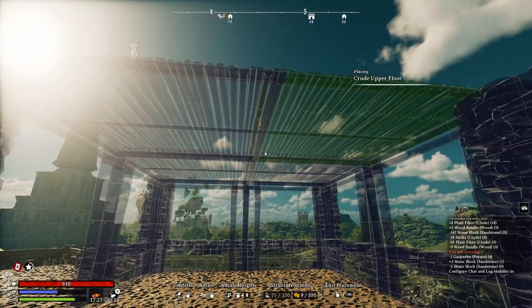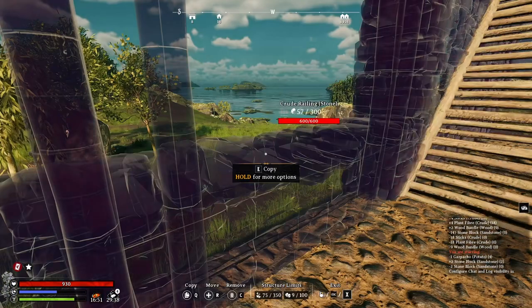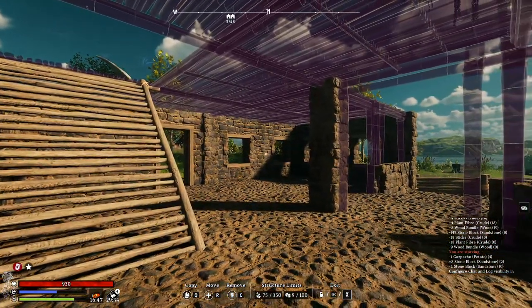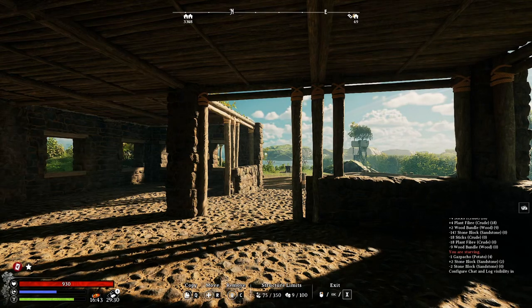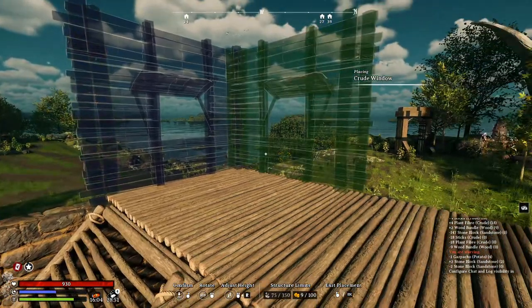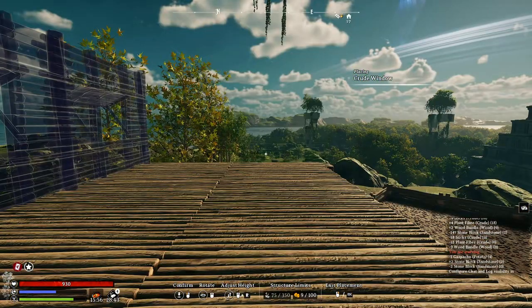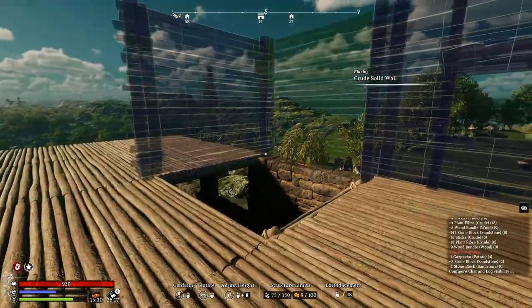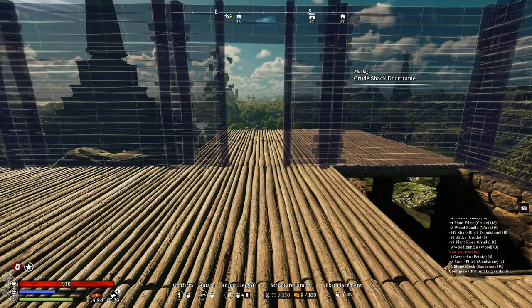Let's add the second floor using crude upper flooring, and then the stairs — let's pop it. For the upstairs we're gonna put windows in the corner here and all along this side, plus one more here at the corner. Let's also put two crude solid walls here and two more here by the stairs. These two open spots are gonna be crude shack doorways.